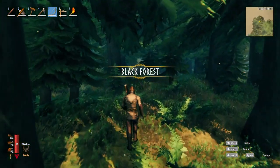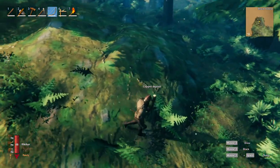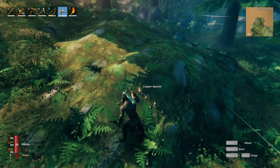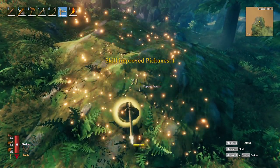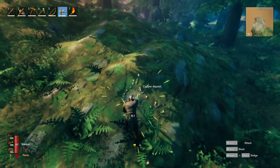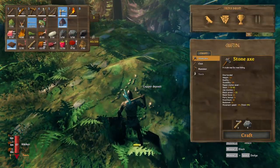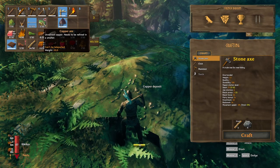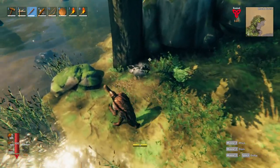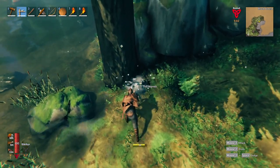In addition to core wood, the Black Forest will also give us access to two very important new resources: copper and tin. In the forest, you will come across large slabs of stone, and on some of them you will see copper deposits. To harvest the copper, just use the antler pickaxe that we crafted after killing the first boss. If you follow the coast or a river in the Black Forest, you will inevitably find tin deposits. Just use the antler pickaxe to harvest those as well.